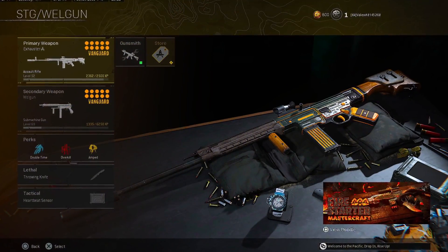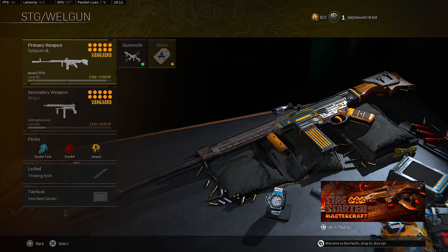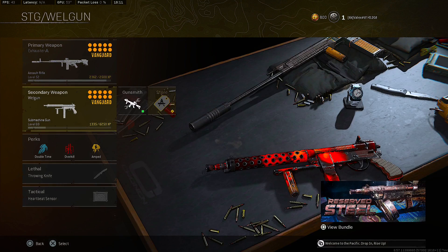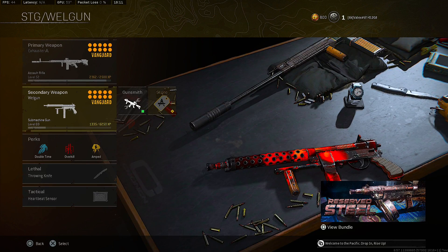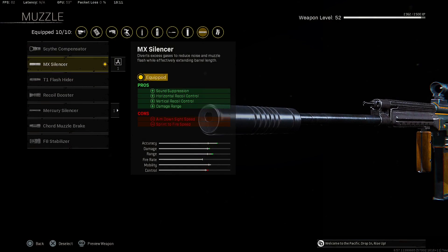For our fourth loadout we have the STG 44 paired up with the Welgun. The STG 44 is still one of the best ARs to use in Warzone — it literally has no recoil and it's really easy to control. The Welgun is top three SMG in Warzone right now — it's really overpowered, really easy to control, the mobility is really good, everything is good about this gun.